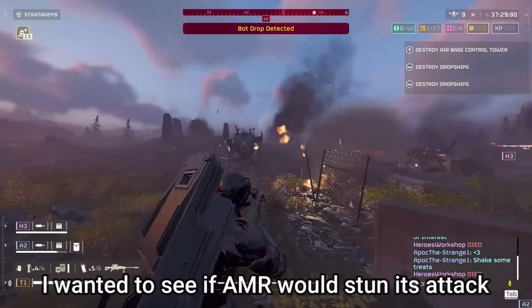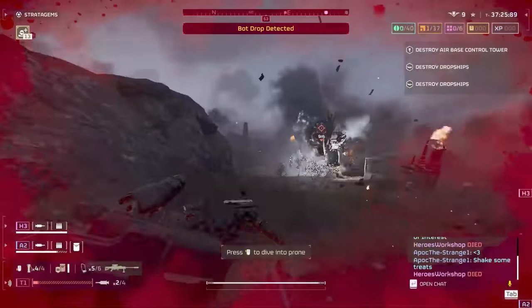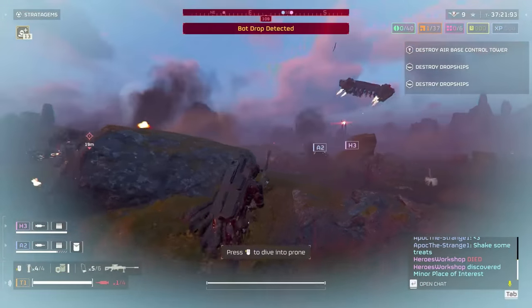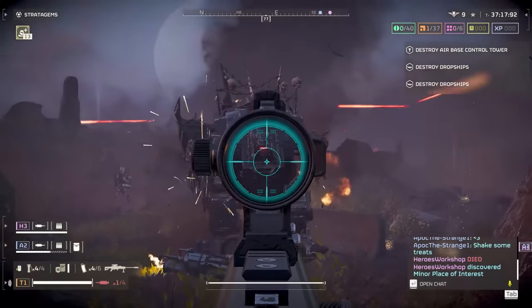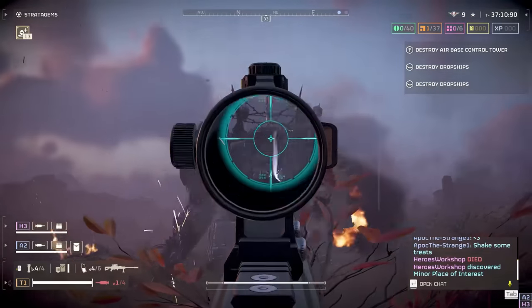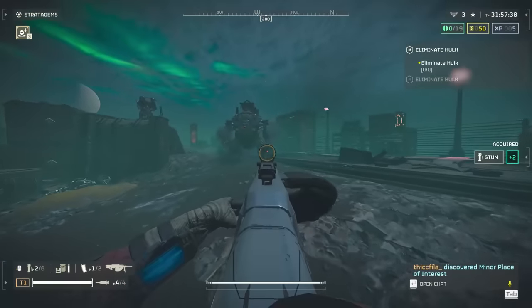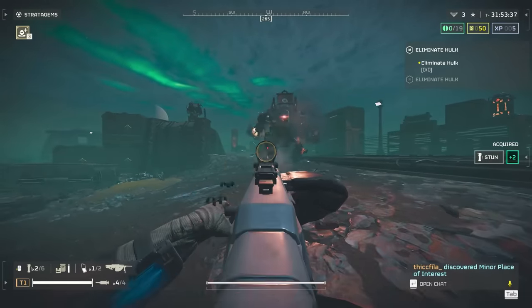Rocket launchers should one-shot any of its body parts, but since the eye is so small to hit, I think going for the leg with the rocket is still one of the best plays, since it's such a large target and makes it immobile — and you are kind of limited on ammo. I know I've shot it in the eye with a rocket launcher multiple times and it just left a big dent in its forehead rather than killing it. Then you can use your second shot for the other leg, because shooting both legs out on a Hulk destroys them.